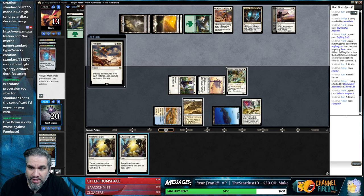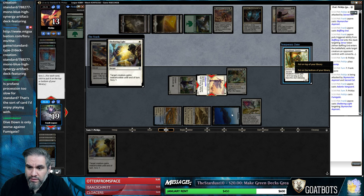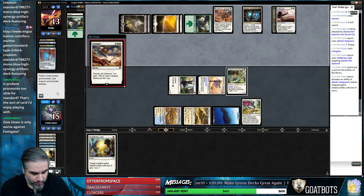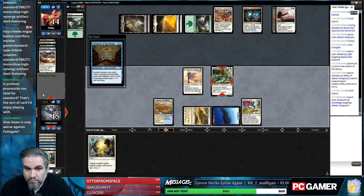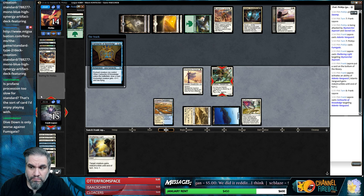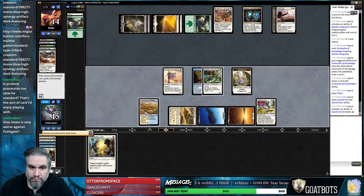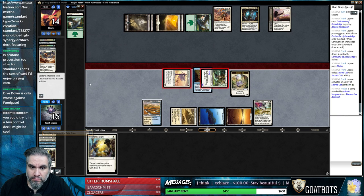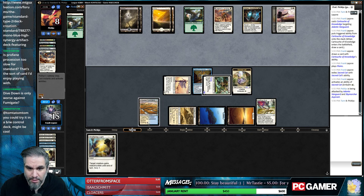Kill Baffling End, get a 3/3, Fumigate. We can go on the bottom, I'll also pay four. Not bad. Seems good - Sheltering kitty cat. And if we hit a land you're dead on board, but I assume you're gonna have something that stops that from happening.